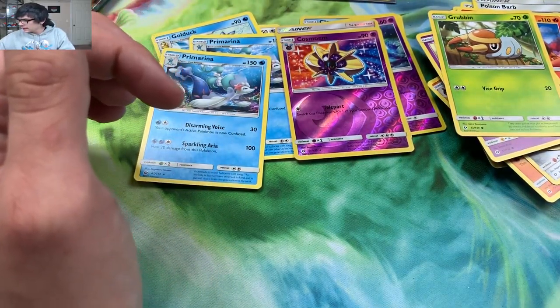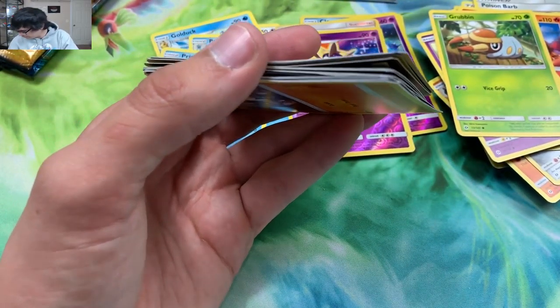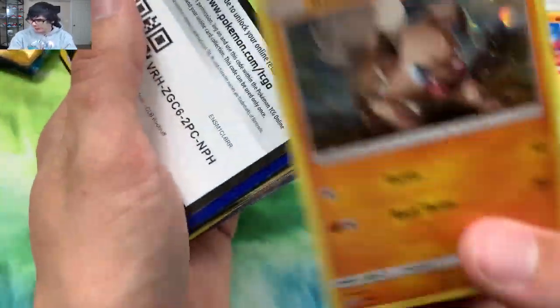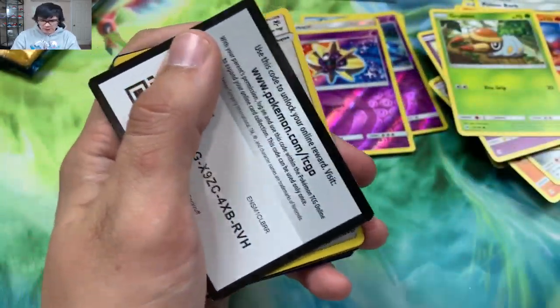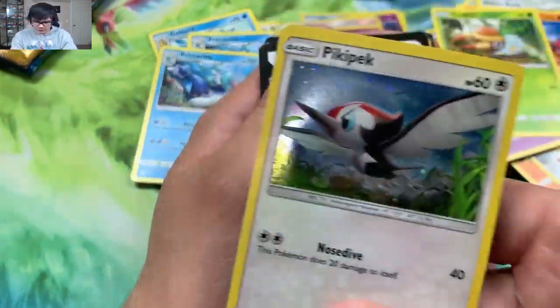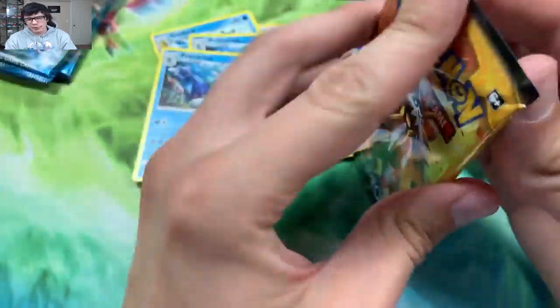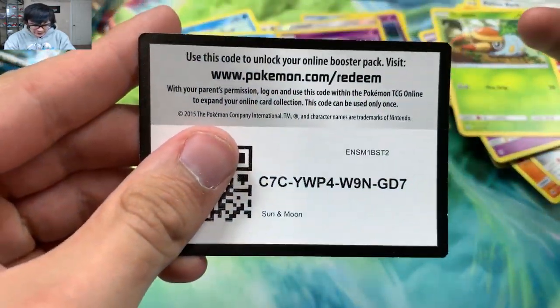We got a Cosmoem reverse and another Primarina rare. When the set goes out of print, usually everything drops. Right here is a code card for a check lane blister — this one came with a Rockruff. I like it, I dig the art of the Rockruff. There's Rockruff and Pikipek, I think. Here we go, another Rockruff — a lot of Rockruffs here. We got a Pikipek. Right here's another code card for the check lane blister, and here's the Pikipek — not Trumbeak. Trumbeak's the next form.